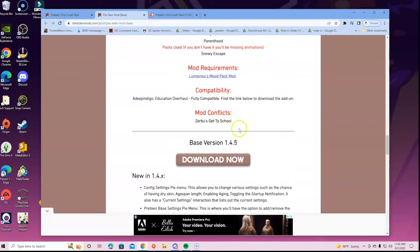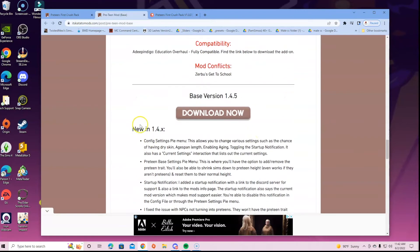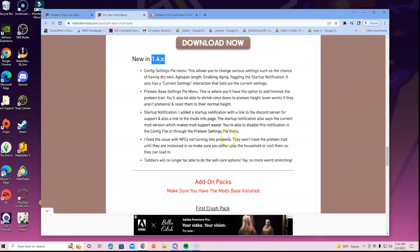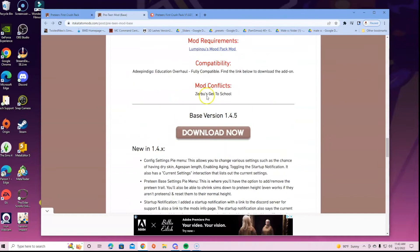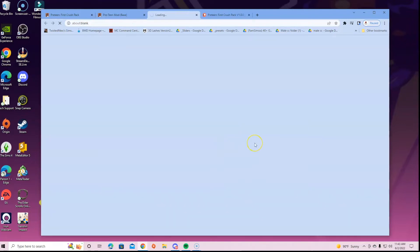Here's a download for the base, and these are the add-on packs she has. We're going to download the base version first. You can always look at the versions — if you deal with any complications with your downloading process, always check what version you're downloading and whether it may or may not be updated. Take those kinds of things into account. So we're going to go ahead and click the download button now.